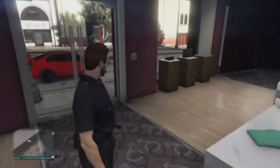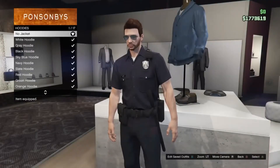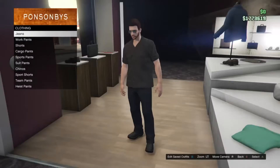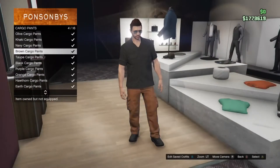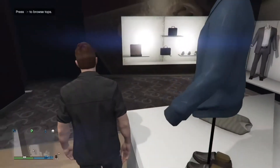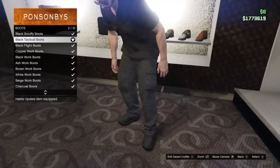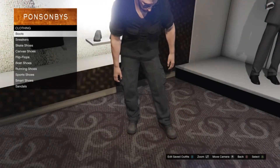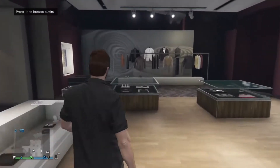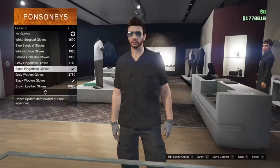Moving on to the very first outfit: you want to go to tops, go down to shirts, and get the black sleeve rolled-up shirt. Then go over to pants and get the black combat pants. Proceed over to shoes and get the scruffy boots, then head over to accessories and gloves and get the black leather gloves.